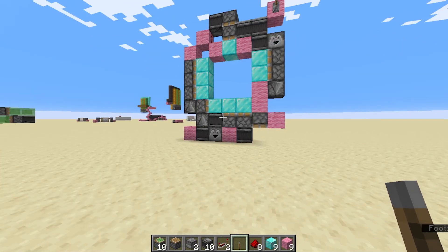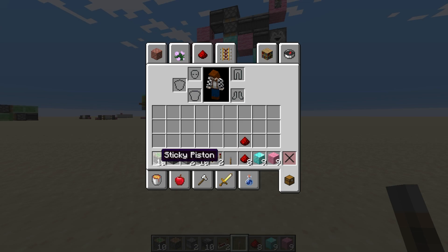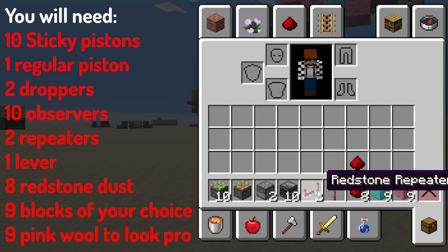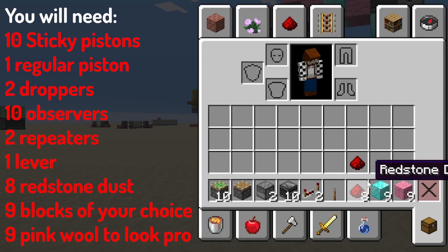So let's get straight on with it. What are you going to need today? You're going to need 10 sticky pistons, 1 regular piston, 2 droppers, 10 observers, 2 redstone repeaters, 1 lever, 8 redstone dust, and 9 blocks of your choice.